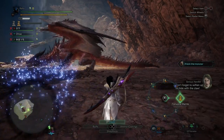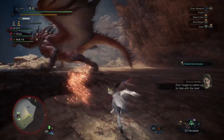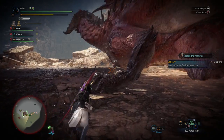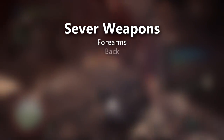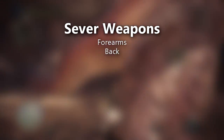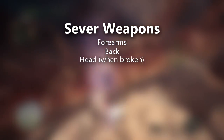While we're on the subject of hit zones, let's talk about exactly where you should be attacking Safajiva in order to get the most damage. If you're using a sever weapon, you should be attacking his forearms. You can also attack his back, especially if you're going to be mounting him. And when his head breaks, you can also attack his head.